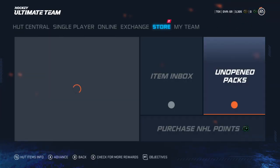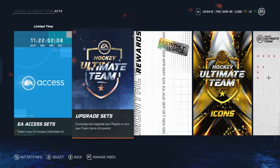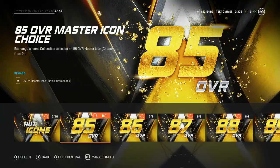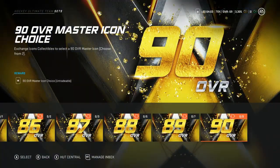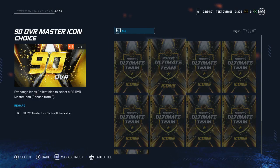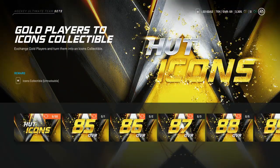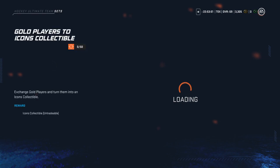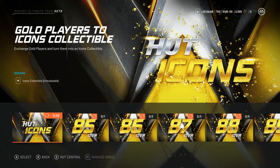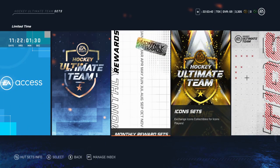This is now called the Exchange, where you can look at the sets and everything. This is overwhelming. Icons — okay, here's what we want: the icon set. Master icon choice at 86 overall — so basically just a progression system. You don't get to see who you choose from, so that's something we'll have to wait for. Exchange gold players and turn them into icon collectibles — you put 50 gold players in and get one collectible. It's definitely expensive, but the more players you put in the better your icon is going to be. I like that a lot actually.